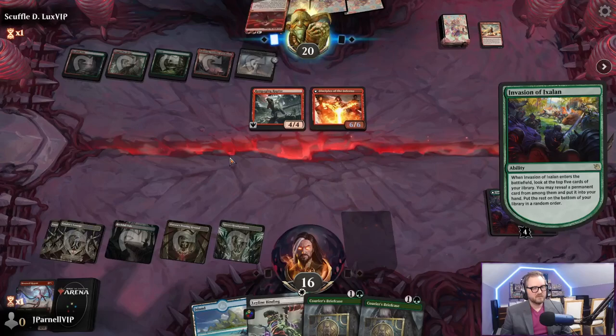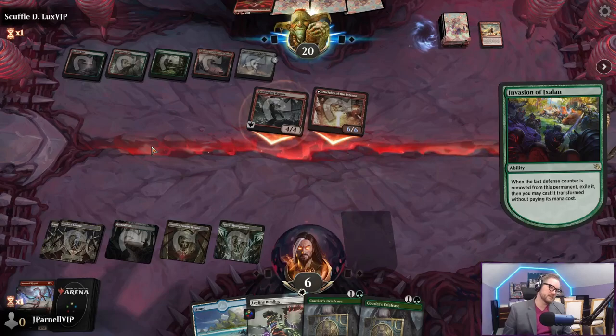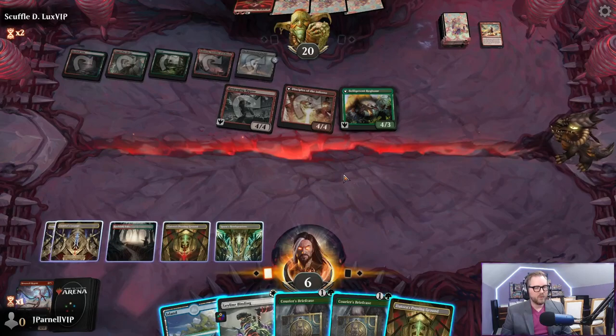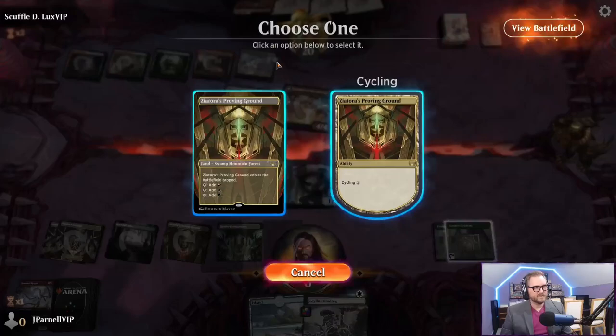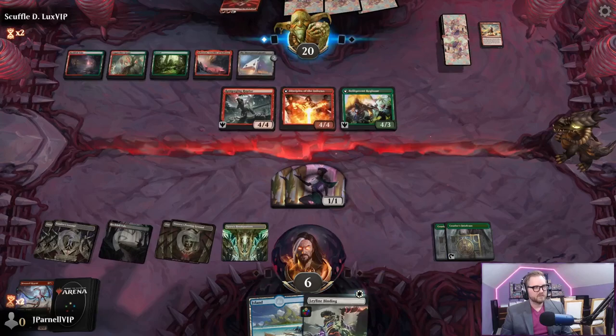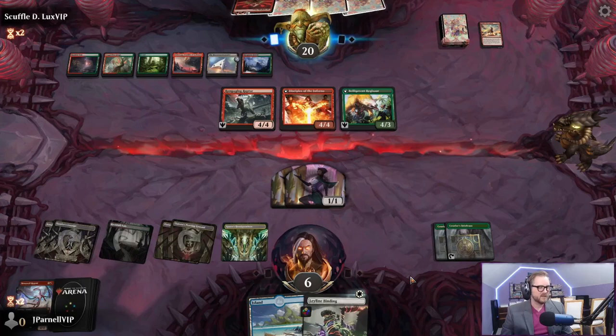We're at two - basically dead. We're getting rolled up. Oh now we're dead. A non-creature source - throw up these defenses. This has got trample, this has got trample. Maybe we can get this - god I don't know how we're going to get out of this game. This game is not going to be like that game where we pulled out before.